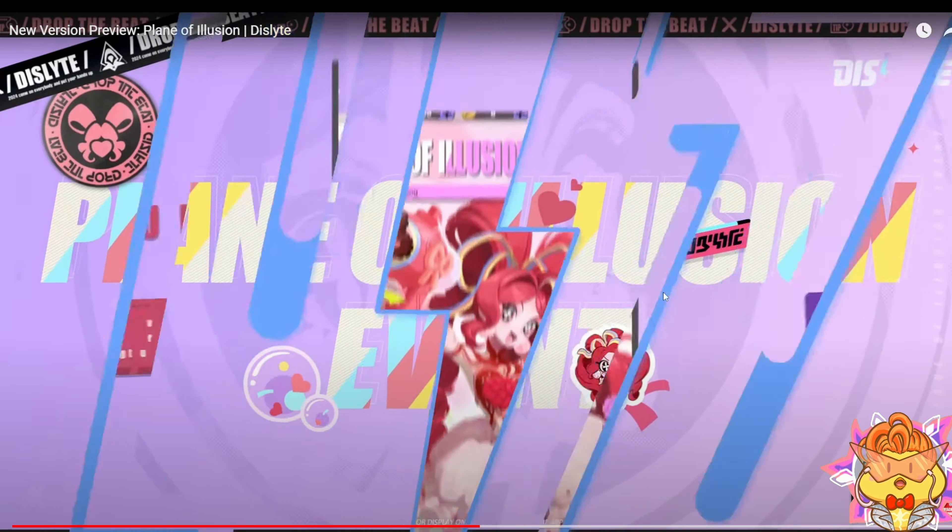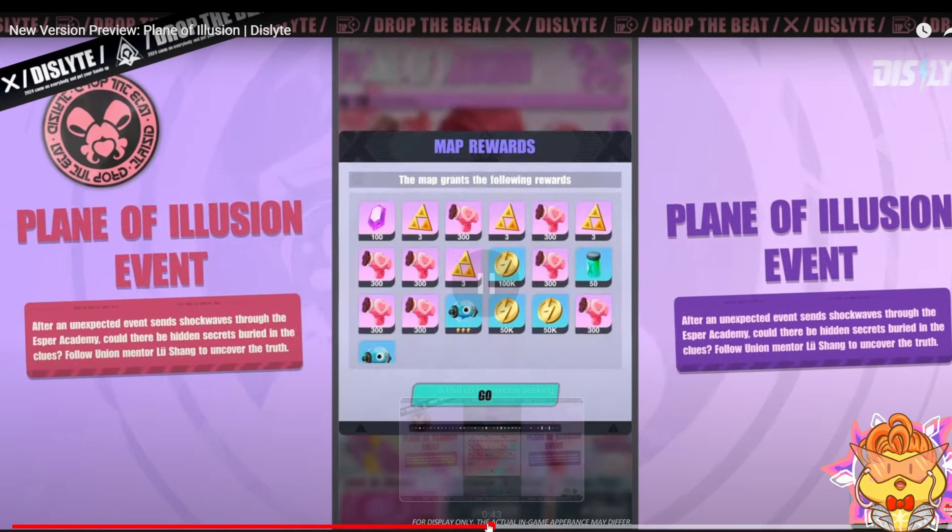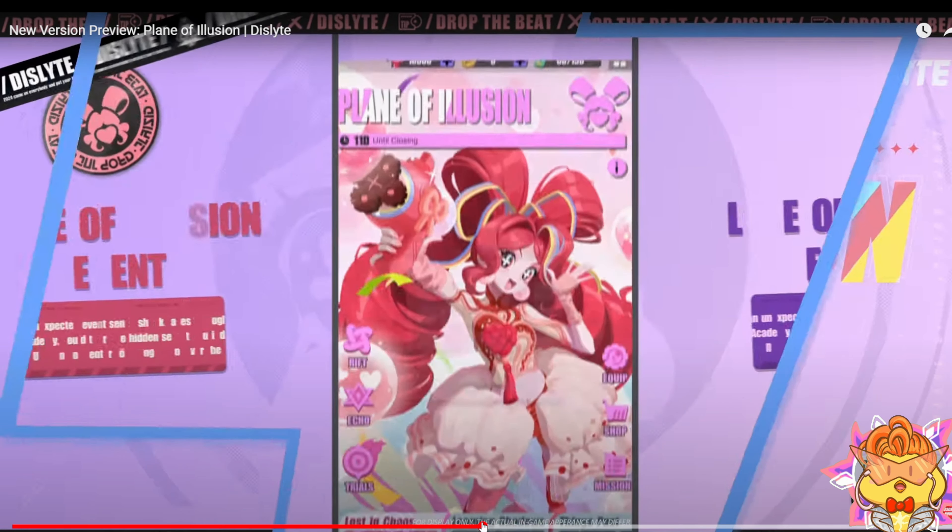The 3D model is also not bad. Okay, Plane of Illusion event — let me see what kind of events we're going to get. We have equipment crafting, trial, memory reef. We don't have redux dispatch but we have equipment crafting, so we can craft our own equipment again.